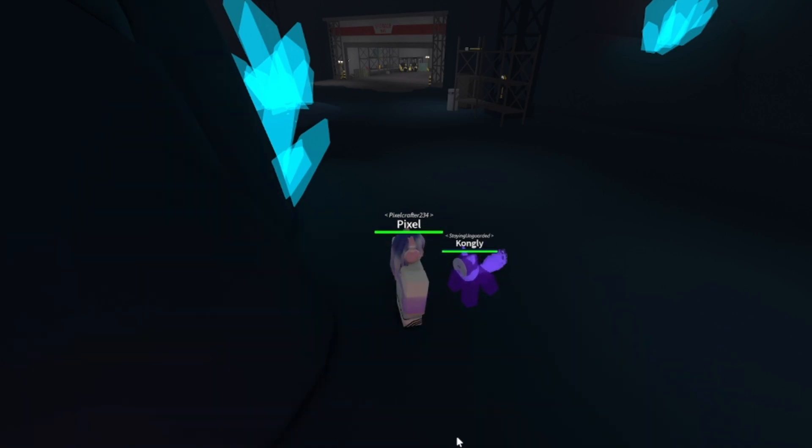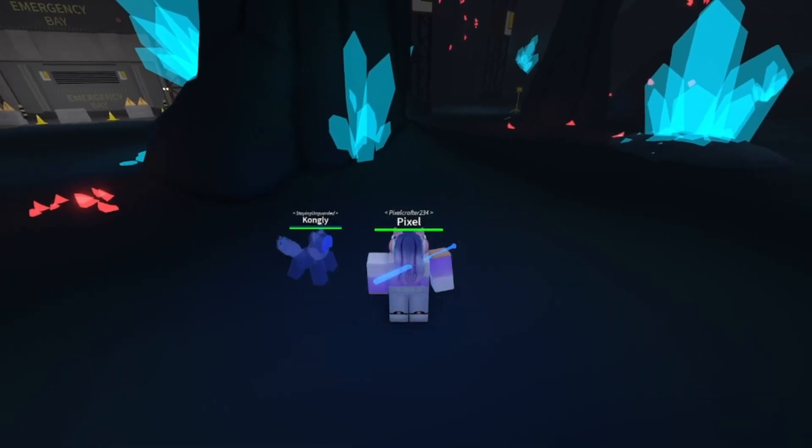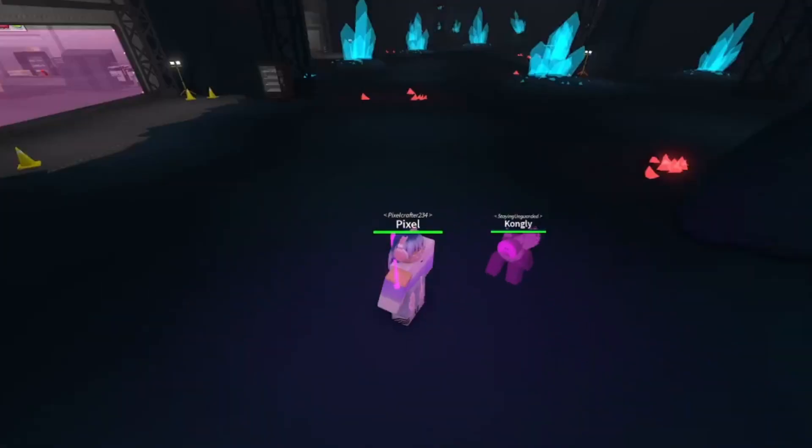After about 15 seconds it will turn into a rainbow pup. When the slime pup turns rainbow, the human who held the strange crystal will get an exclusive bat skin, and the bat skin looks like what pixel is holding.